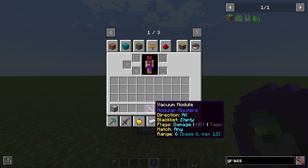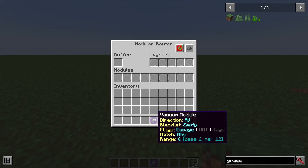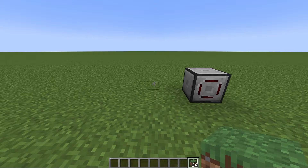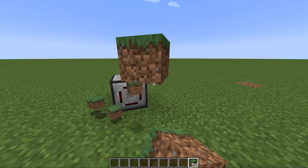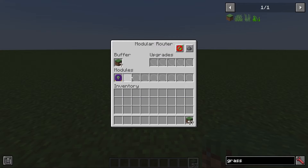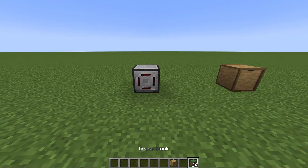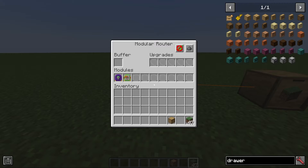The vacuum module is a module that will suck up items in entity form from the nearby area, placing them inside the buffer of the router. By default it has a range of six and works in every direction. However, you can configure it to be directional, meaning it'll only pick up items in a certain direction from itself. This module is ideal for mob farms or other farms that drop items on the ground. For maximum effect, you could combine a vacuum with a sender — it will vacuum items and then send them, making it perfect for mob farms. You could even add a distributor to distribute to different filtered systems.